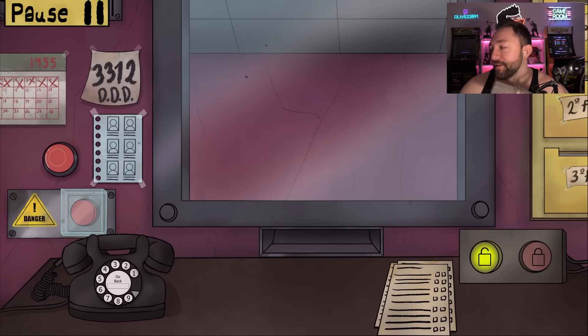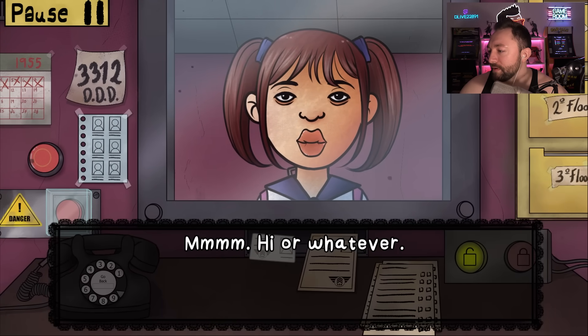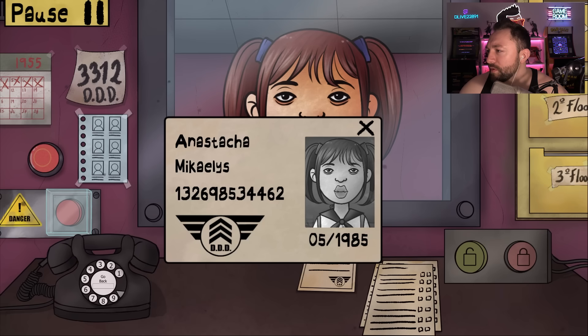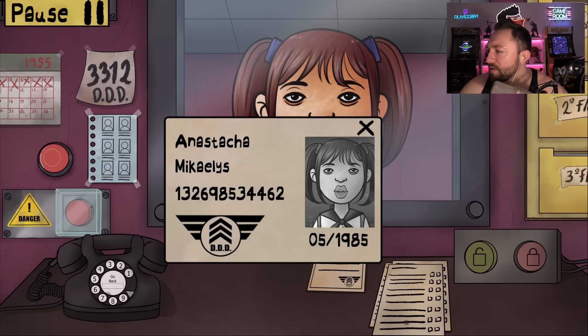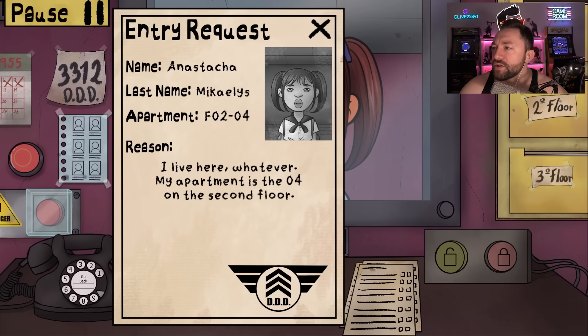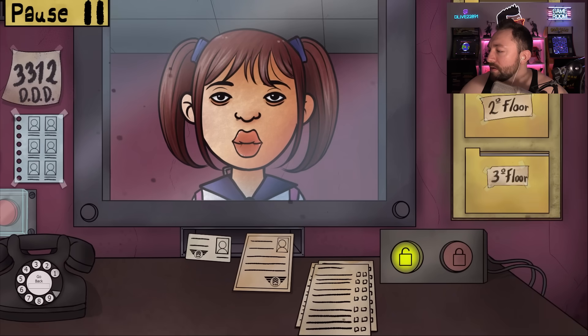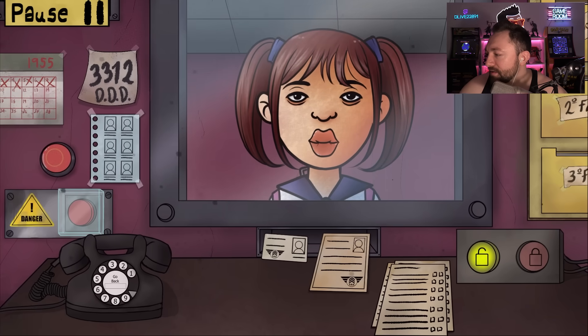Imagine seeing your own doppelganger living your life. First resident approaches. I don't see anything off — everything looks good. Your ID looks good, expiration's fine. She also gave me an entry request — Anastasia Michaelis. I'm probably going to have to check this. She lives in apartment 04 on the second floor. That is such a tricky name.